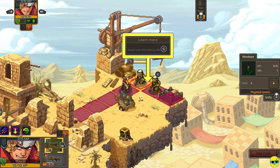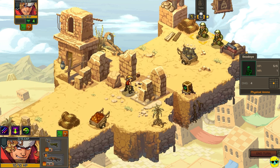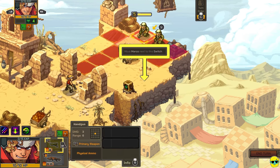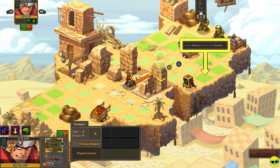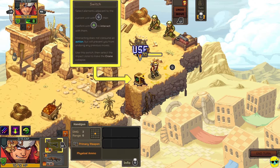Hover over this enemy with left stick. Alright, he's got five hit points. MR one. Damage four. Marco cannot take on both Deadeyes at once. Undo with left trigger. Thank goodness. Time is of the essence — flip that switch to unload that crane. Move Marco to the switch. Let's smash him with the crane! Some elements adjacent to the current unit — select them with the left stick, then confirm with A to interact with them. Interacting does not consume an action, but will prevent you from undoing any previous moves.